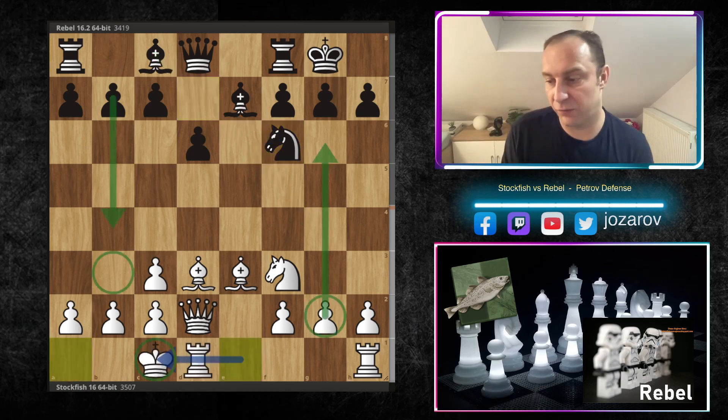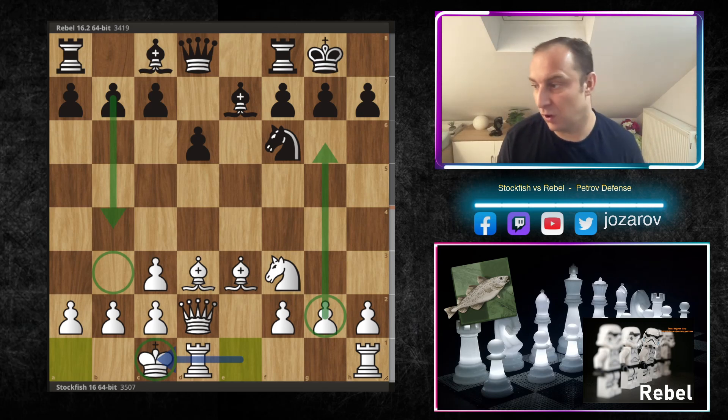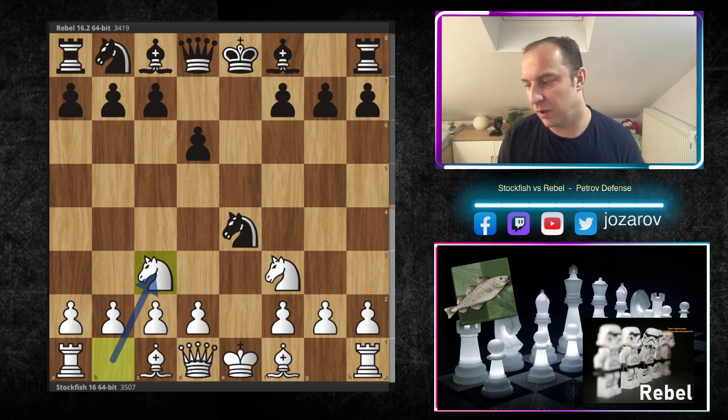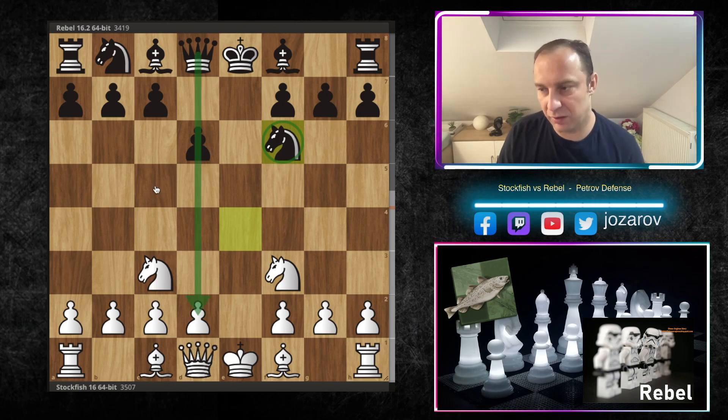In the main line of the Nimzovich attack, white castles queenside while black is already castled kingside, creating an opposite-side attack — whoever is faster wins. So after Nc3, Rebel played Nf6, which is a loss of tempo but keeps the pawn structure symmetrical. With this symmetry — four pawns on the queenside, three on the kingside — there are not many early attacking chances.